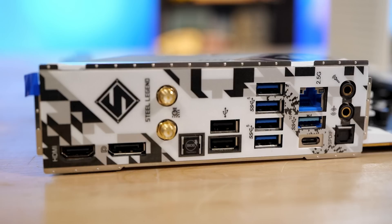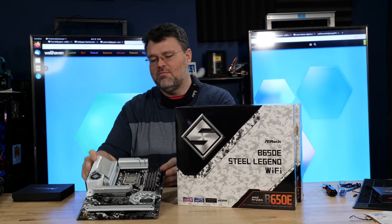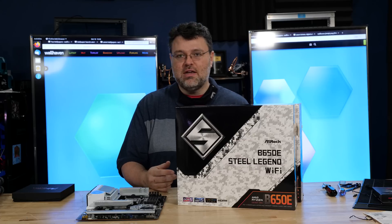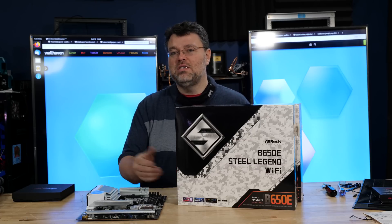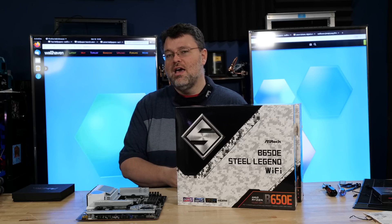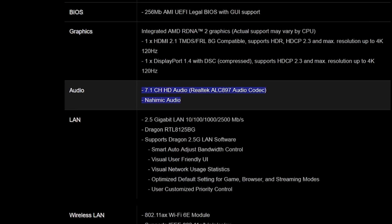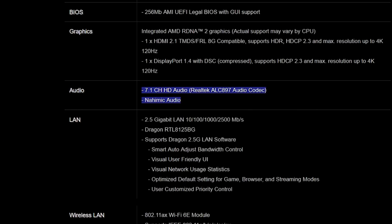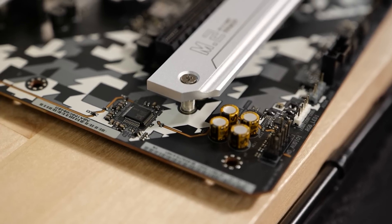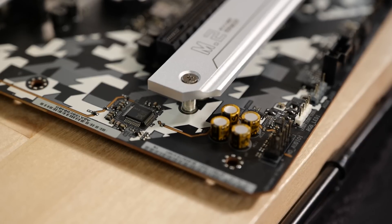For the audio solution, you may notice we've only got two analog ports and optical SPDIF. That's because analog audio has basically become a thing of the past — everything is digital now, whether that's USB or optical SPDIF. The onboard audio codec is the relatively modest Realtek ALC897, but the amplifier for the front panel is Nahemic audio, which is a higher-end solution. So it's give and take.